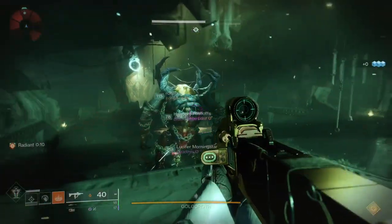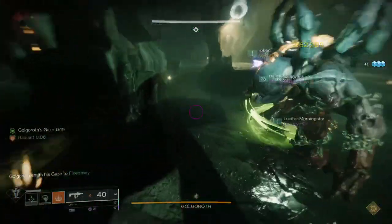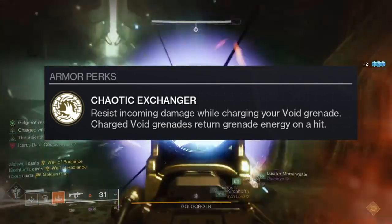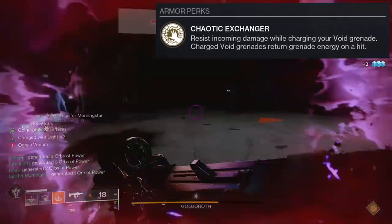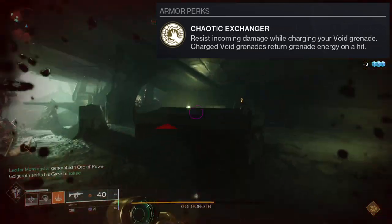So yeah, let me know what you guys think and let's just get into it. So Controverse Hold — the exotic perk is called Chaotic Exchanger: resist incoming damage while charging your void grenade; charged void grenades return grenade energy on hit. This is a really good exotic. It's like an S tier for most Warlocks, and I wouldn't even fight them on that because it is really good.